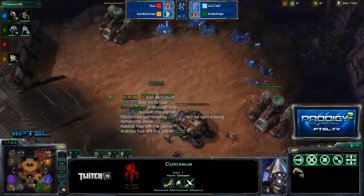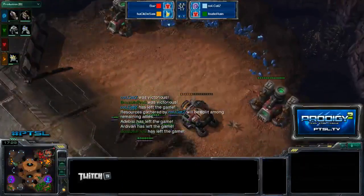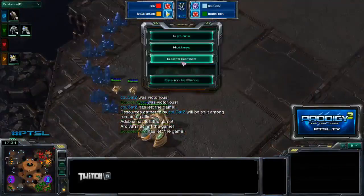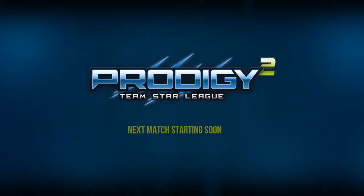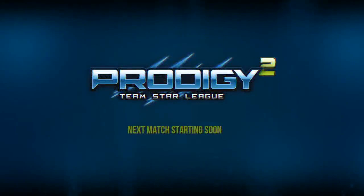That's going to mean a 2-0 — I think that might have been the first 2-0 of the day. That infestor play really sealed the deal. Cats's multitasking wasn't always the best, but he took out the western expansion of the Protoss, moved all the way past that, and took out the pocket base in the top right of the map with those infestors. Some great play there, as well as some nice neural parasites on defense.